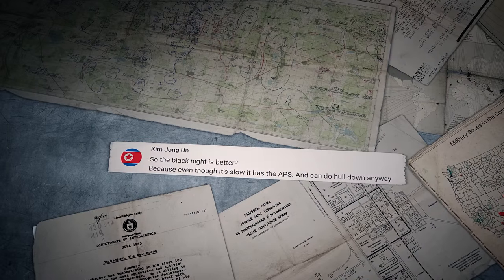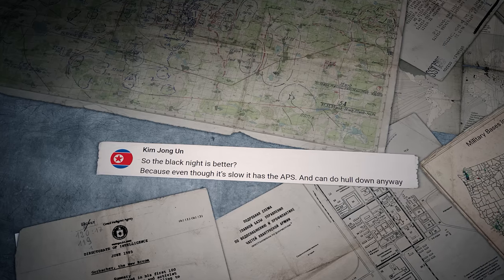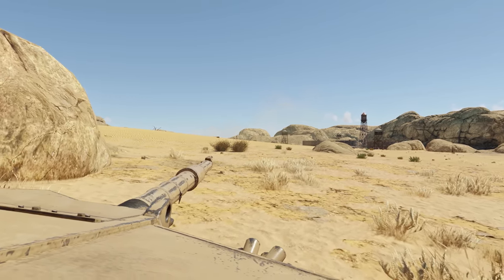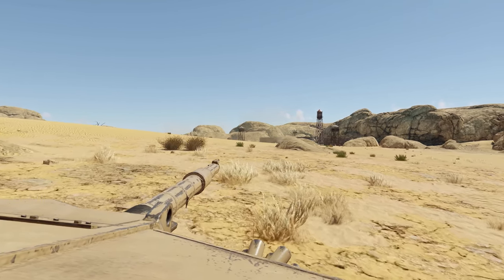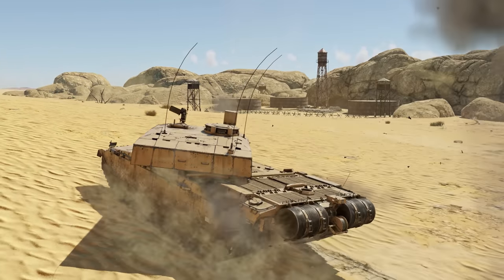Kim Jong-un asks: So the Black Knight is better? Because even though it's slow, it has the APS, and can do hull-down anyways. Greetings, Supreme Leader. The Black Knight's APS is a great option, no doubt, but we believe a strong engine is more beneficial, so we'd pick the 2E as the best model right now.